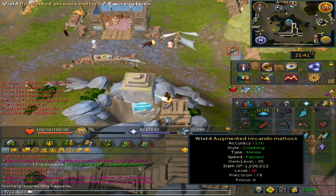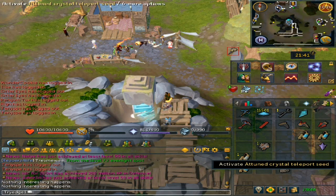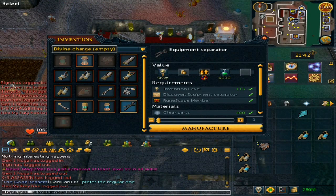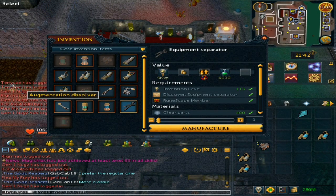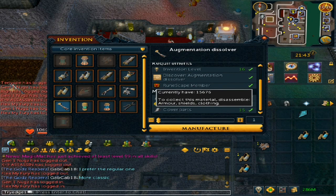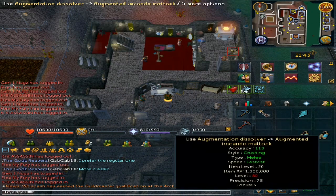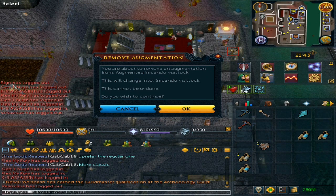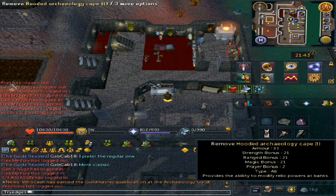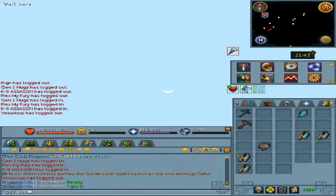There is an issue as my Mattock is augmented — I will need to get an Augmenter Dissolver. Go to the workbench and make an Augmenter Dissolver. For this, you will need 35 delicate parts and 35 clever components, or you can also just buy this from the Grand Exchange. Use the Dissolver on your Encandlematic and you will get the regular one. Head back to the Archaeology Guild and go back to the Monolith.